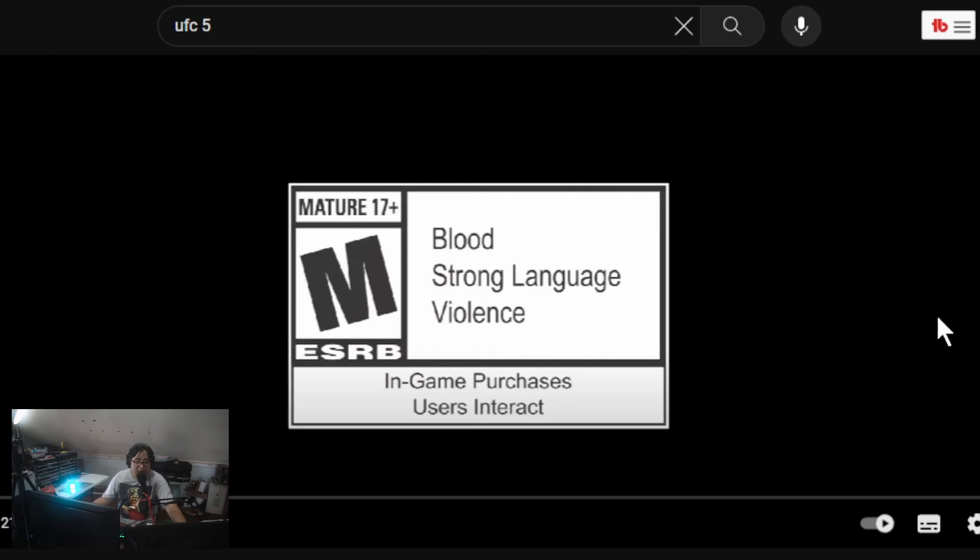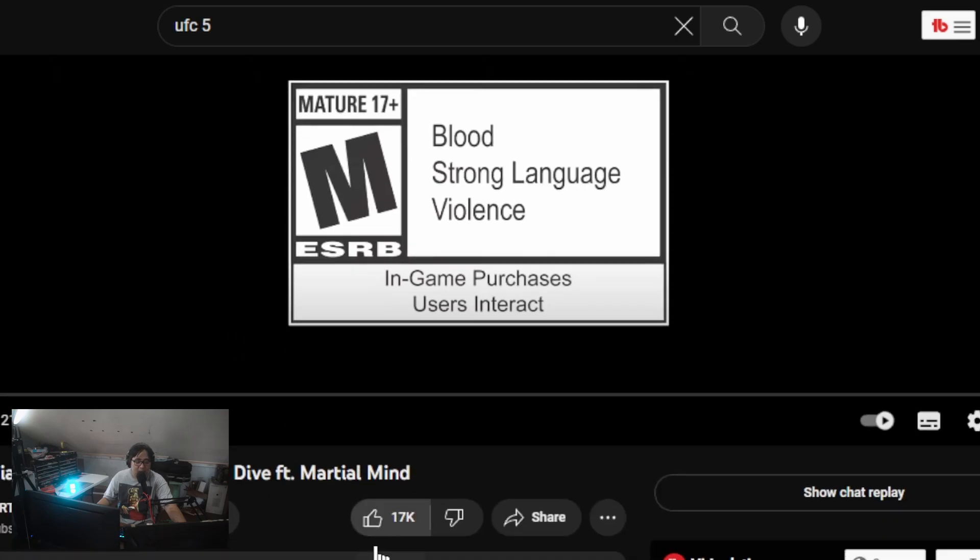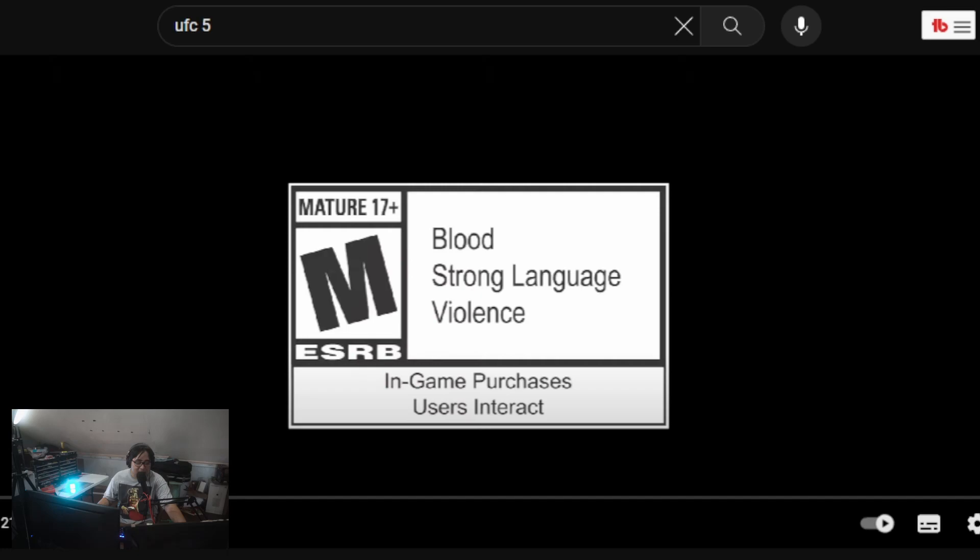Hello everyone, once again we have another UFC 5 update. This is an official UFC 5 gameplay trailer deep dive, and it features Marshall Mind, who is my favorite UFC gamer ever. This is from the EA Sports UFC channel — the official channel. I think Marshall Mind is the official endorser. Let's watch.